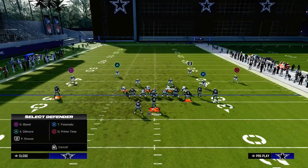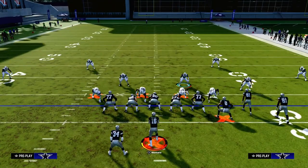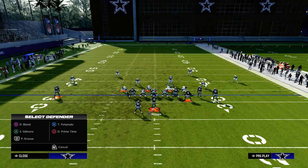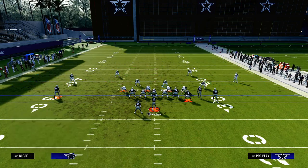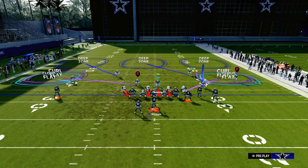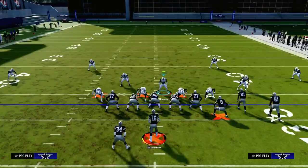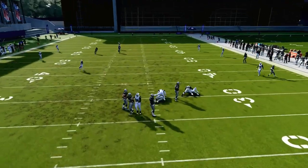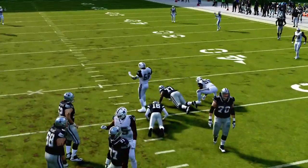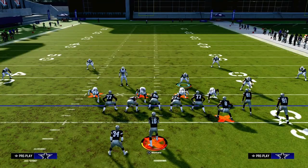Another thing I wanted to point out that you can do out of Over G uniquely is drop this safety into an outside third. What this allows you to do is if you ever need a 30-yard cloud on both sides of the field, you can get into a coverage that looks like this. We're just sending three people, but the beauty is you still get good sheds because you're blitzing your user, and now you have a double flat on both sides, forcing them to throw the ball in the middle of the field — which is where your user is.